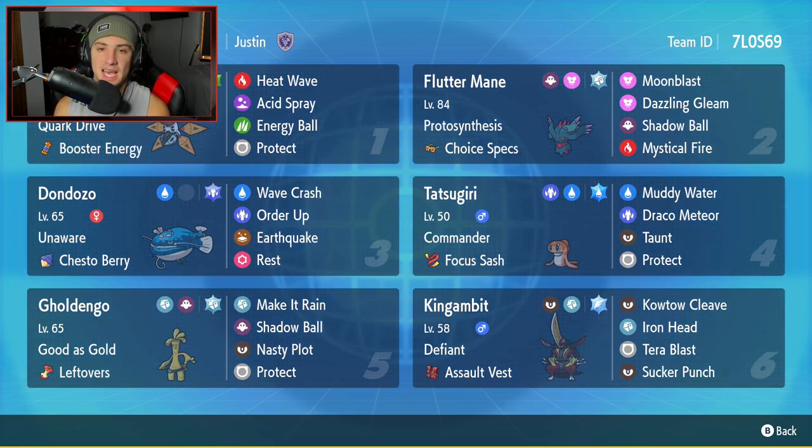Final Pokemon is going to be Kingambit. Love Kingambit — love its design, love its typing, love its stats all around. It has Defiant and Assault Vest as its item, with Kowtow Cleave, Iron Head, Tera Blast, and Sucker Punch for an amazing moveset. If you want to rent this team for yourself, the rental code is in the top right-hand corner. Let's hop on that ranked double ladder and look to grab some wins with this Iron Moth and Choice Specs Fluttermane team.